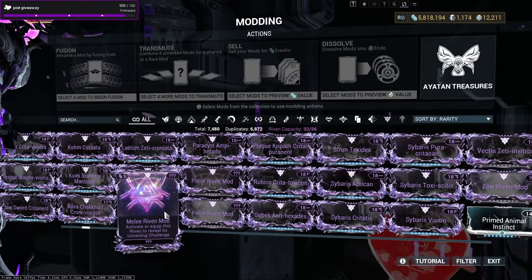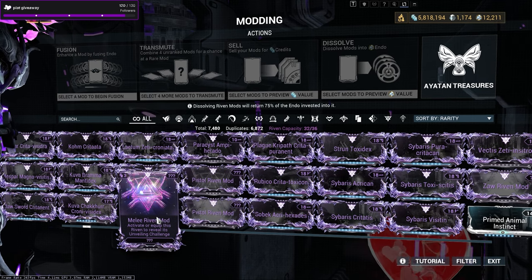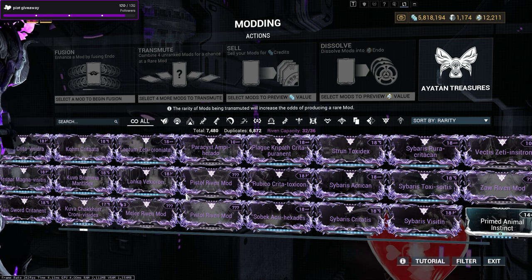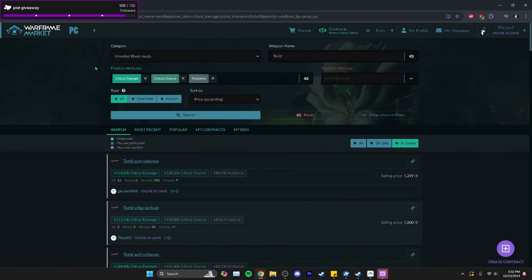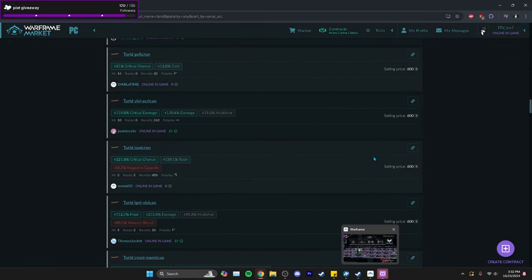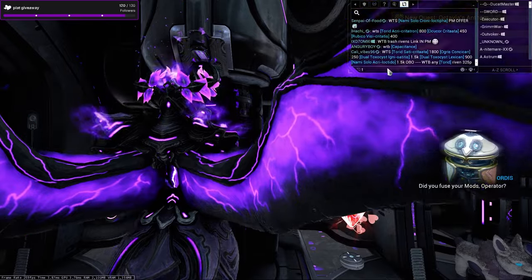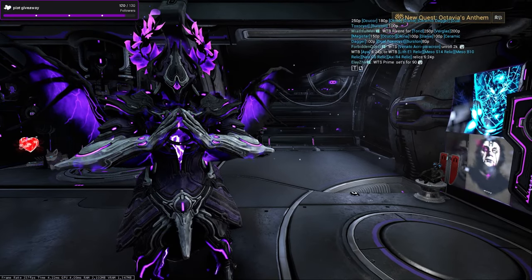Another approach is getting veiled Rivens — this is also good for newer players since you might have some from sorties. You can buy a veiled Riven for around 20 plat, unveil it, and potentially get something like a Tenet Riven, which sells for a lot. Some Tenet Rivens are listed at 480–1000 plat or more, especially if you get a god roll.